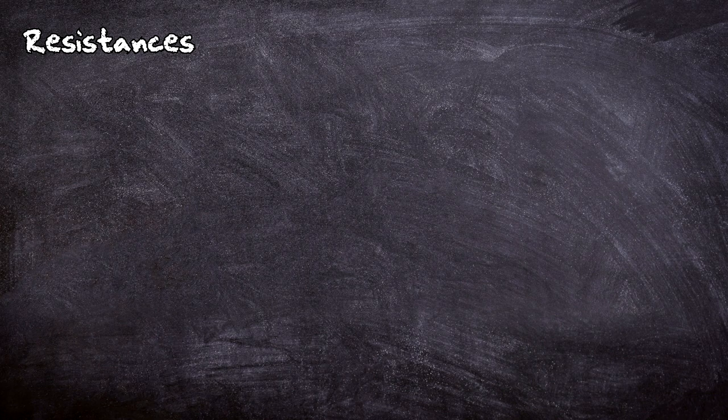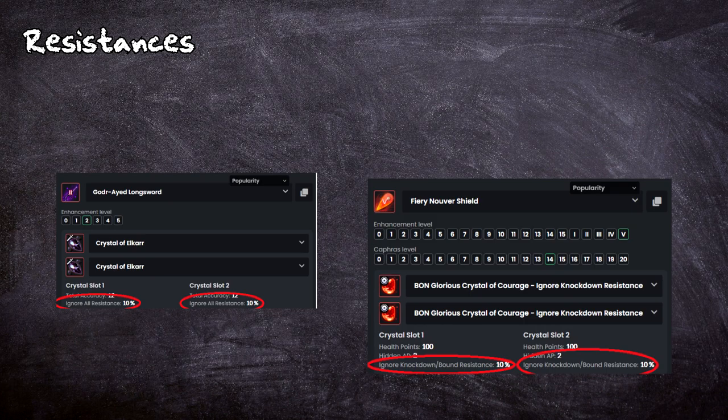Resistances are really annoying and they occur very often. Please run Alcar Crystals in your main hand and Ignore KD in your offhand. It will save you a lot of headaches in the long run.